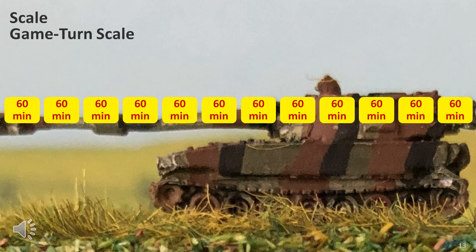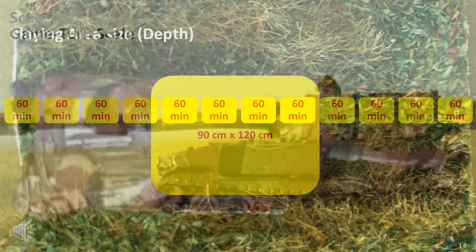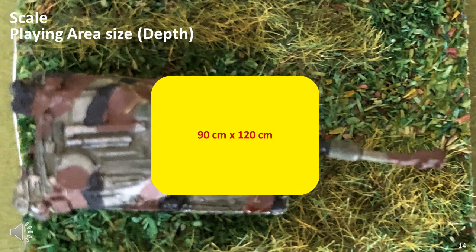A front line can be broken through in about 4–6 hours of fighting, so a game could consist of a preliminary preparation, the breakthrough attack, and a roll-up or deep advance. For 6mm figures, a depth of 120cm (4 feet) is recommended, as it gives each side a 30cm player zone and allows for advances up to 60cm. A meeting engagement would need only about 3 feet depth, so 4 feet wide by 3 feet deep is probably the best option for that scenario type.